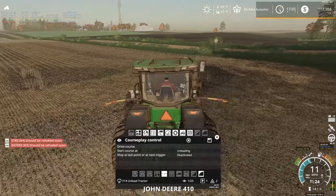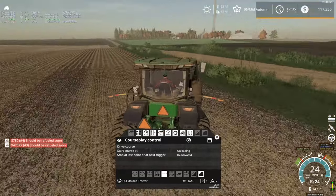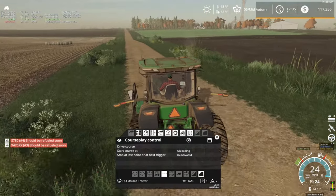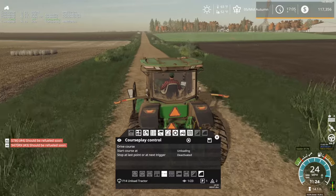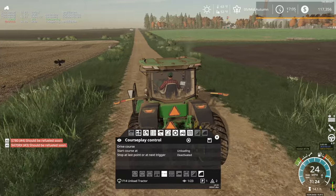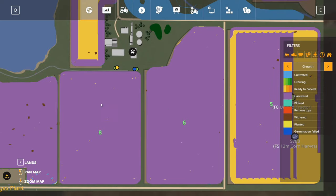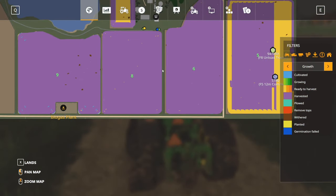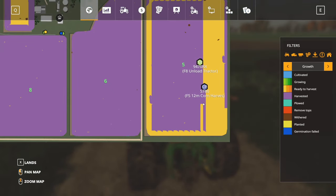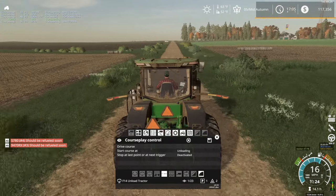Oh, broken already? That's the Glance Mod up in the top left corner there saying the S780 — that's the one on the corn — the one over on field 5 is broken again. I don't know what keeps going on with that, getting kind of annoying. And he stopped harvesting for a section there too. That is very interesting.